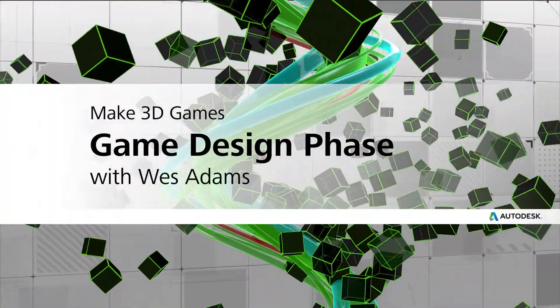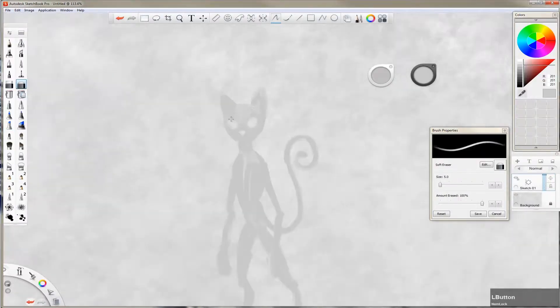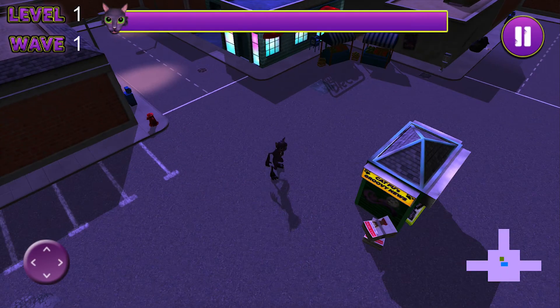Hey guys, I'm Wes Adams from Autodesk and in this section we're going to take a look at the very first step for making a game: the design phase. This is where you take all the cool ideas you've got in your head and start getting them into other forms like your concept art and your written story or game design doc. That's going to help you better share your ideas with other people and help you decide what your final game should look like.